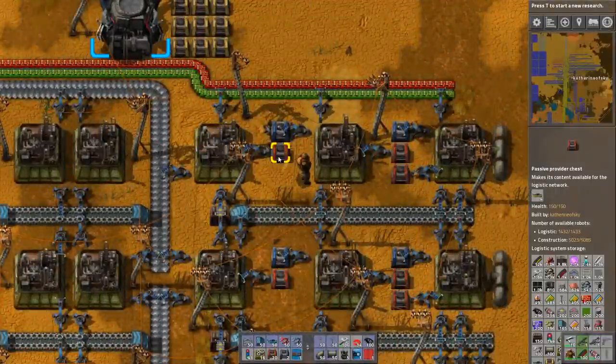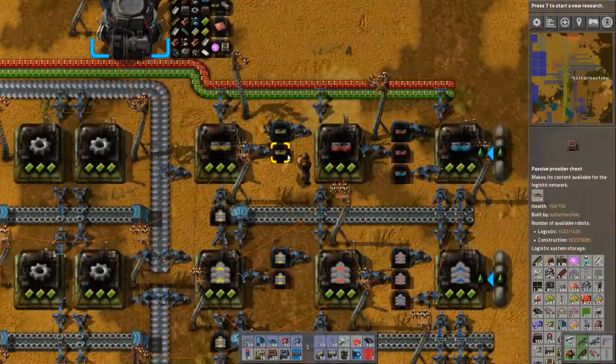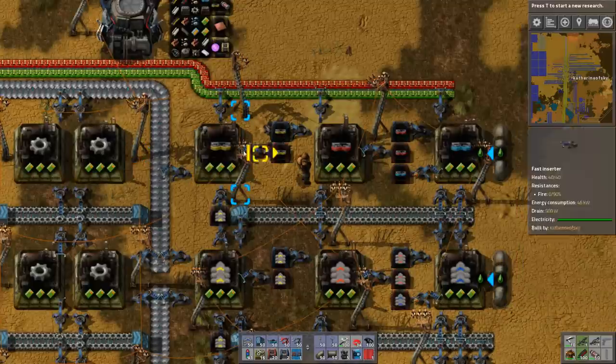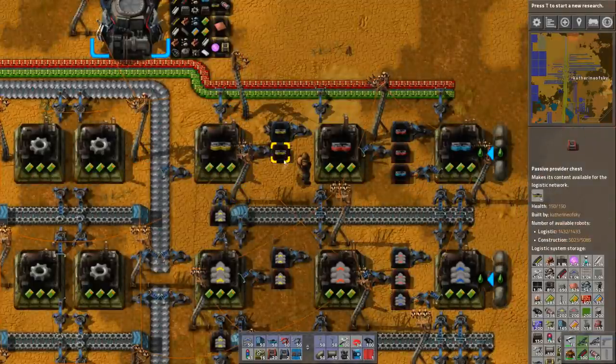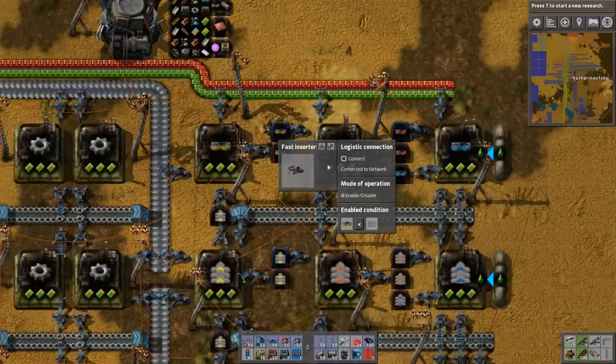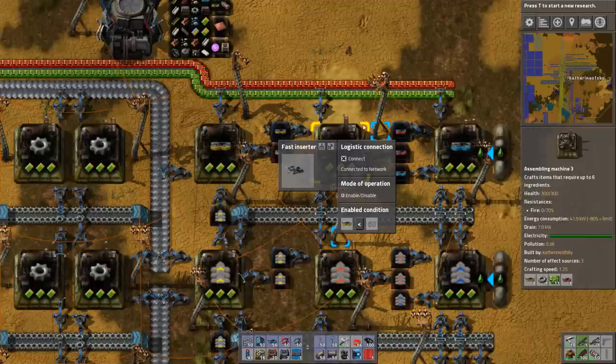What you need is a provider and a requester. The provider comes from the lower tier item, so basically yellow splitters are going into this chest. The inserter that is attached here is connected to the logistics network, not to the circuit network, and that's kind of important to do it that way.